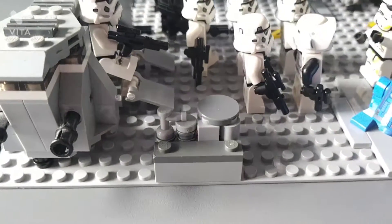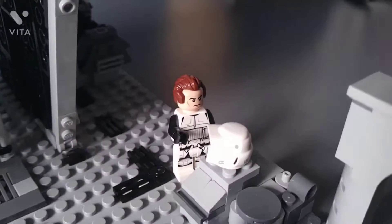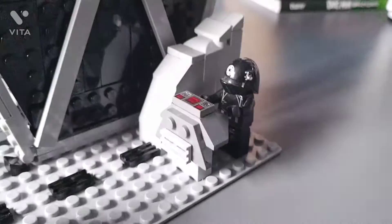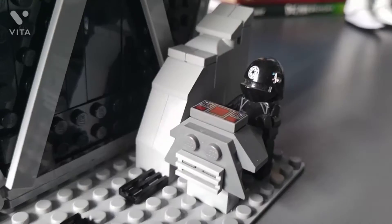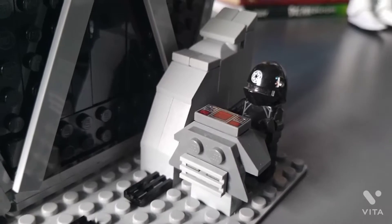Then we have some crates over here, and there's some more over here, and there's this scout trooper suiting up. In this corner we have this imperial guy controlling the controls for something to do with the TIE fighter. This guy is actually a Death Star gunner, so it doesn't make sense for him to be here, but I just put him here anyway.